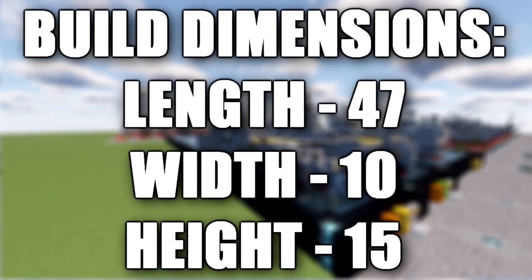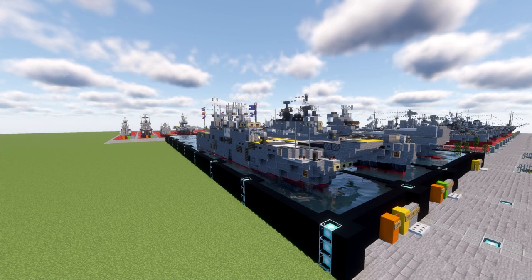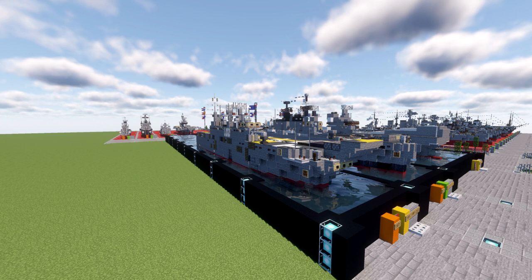And in this video we will be going ahead and building HMAS Canberra. HMAS Canberra, L02, is the first ship of the Canberra class of landing helicopter dock in service with the Royal Australian Navy. It is the second largest in the Navy, succeeded by its sister ship, the HMAS Adelaide L01.